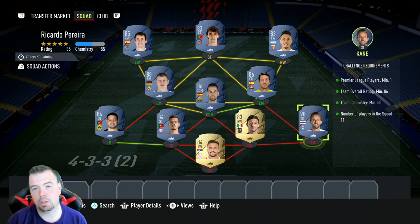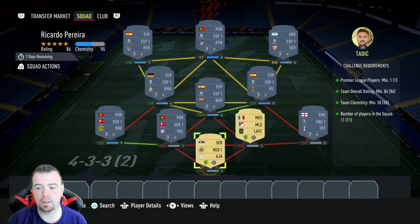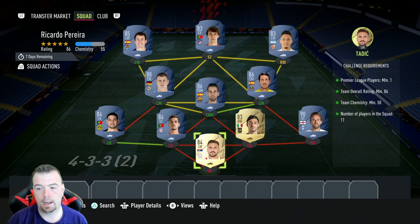You need a Premier League player — Harry Kane is the cheapest 90-rated card at the moment, so that's a good option. Team rating is 86, which I'm very surprised about. You can't lower anyone else. Team chemistry is at 53, minimum requirement is 50, so you can play around with this one very easily. I've got players out of position — 11 players in the squad. The main league is Spanish La Liga.